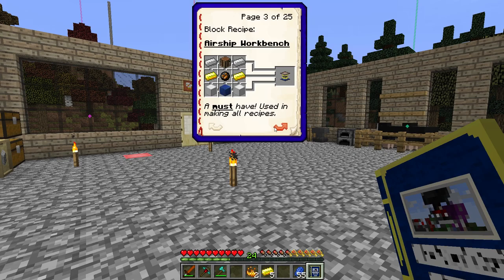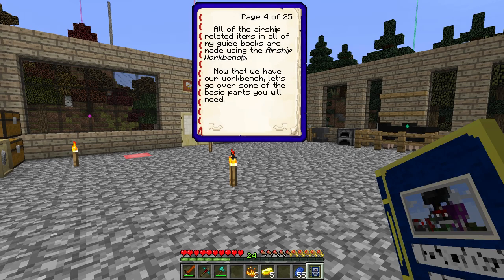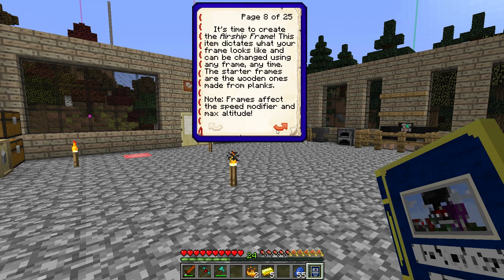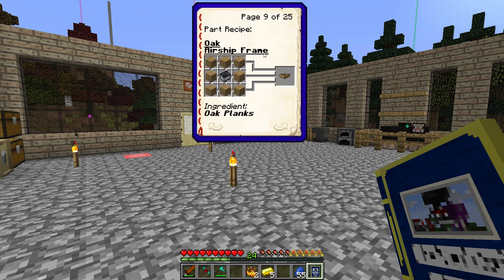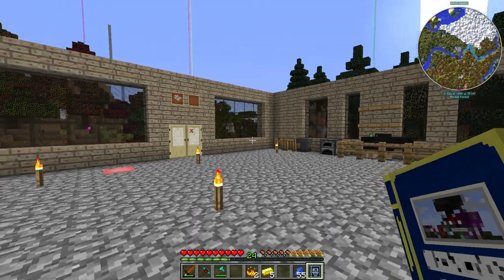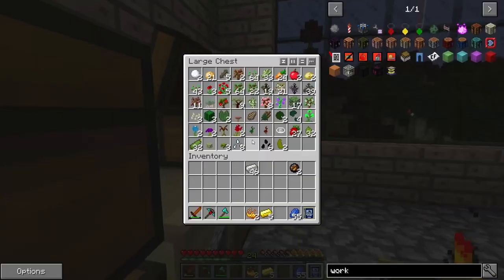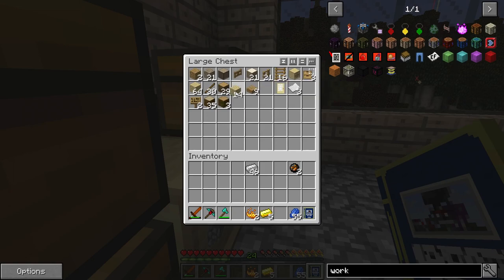So we have the workbench. All airship-related items in this book are going to be used in a workbench. Now that we have the workbench, let's go over some of the basic parts. We need some balloons, which is leather - made out of leather and built to last. Airship engine. The hard parts, the ignition. Time to create the airship. So we need an airship frame, which is wood and a doodad. Can this be used as a crafting table? It's a valid question.